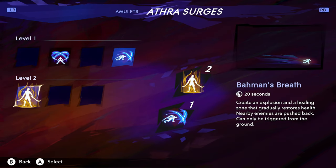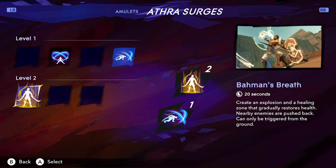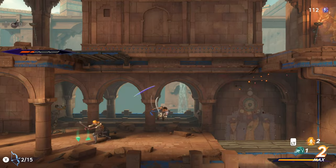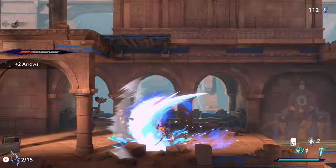Sargon also has unique special abilities known as Athra Surges. Think of Athra Surges as Sargon's ultimate abilities. Each ability has a different cooldown time and they are activated by performing a perfect parry. Each surge has its own stylistic animation, and they all look awesome.